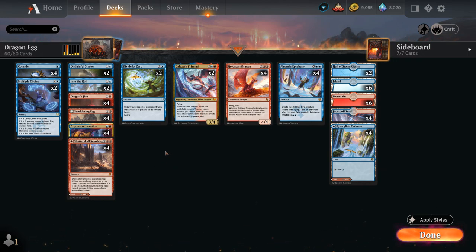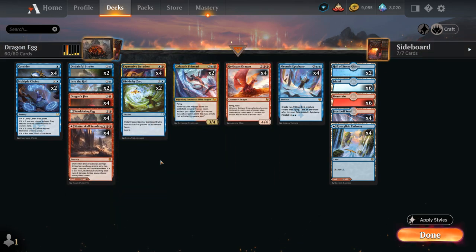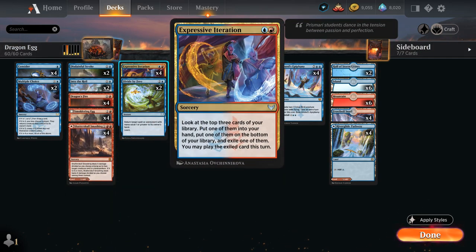Looking at our curve, we have a lot of two-drops, but we can rearrange it a little. Expressive Iteration is not a card we typically want to cast on turn two — it's much better on turn three onwards. We play it before our land for the turn, look at the top three cards, put one in hand, one on the bottom, and exile the third. We can then play the exiled card this turn, potentially including a land for a clean two-for-one, and in the late game we can find multiple spells.